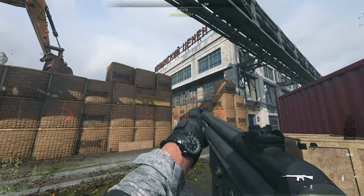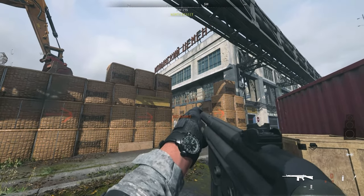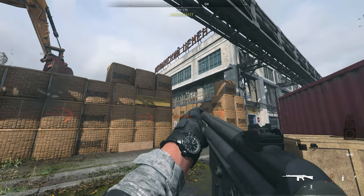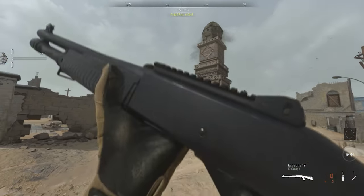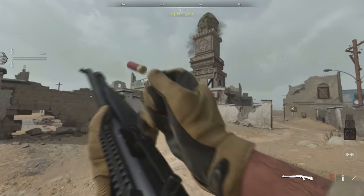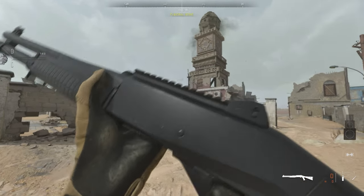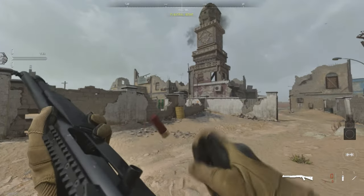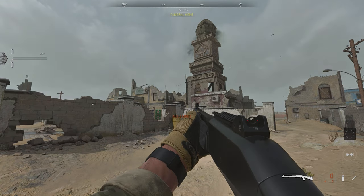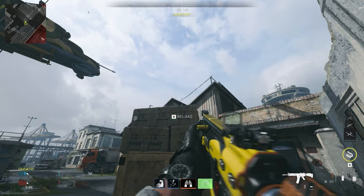The second noticeable glitch is with the Expedite 12 shotgun. It's slightly different, but the same concept — I emptied all the mag rounds and tried the weapon inspect animation. The animation looked fine when you have a mag round, but once you've emptied all the rounds and try the weapon inspect again, there's a weird broken animation. I tried all four shotguns and there was nothing wrong with the others — only this one had this animation breakage.